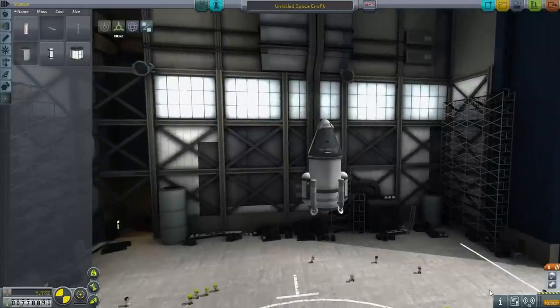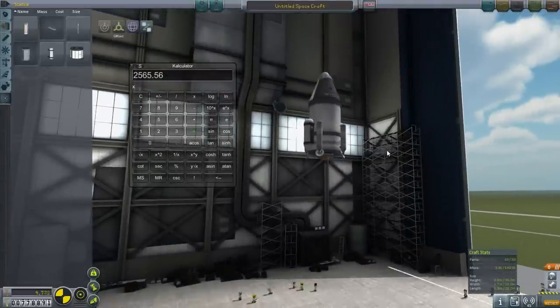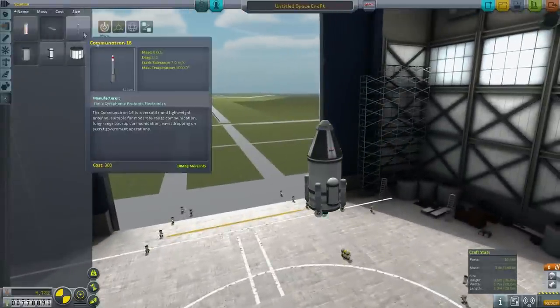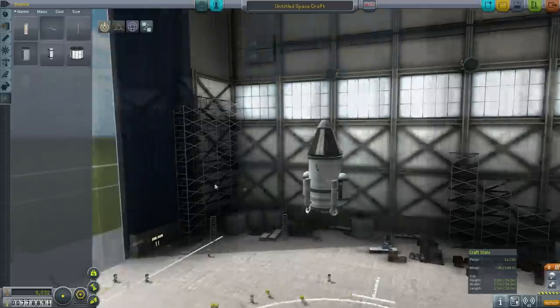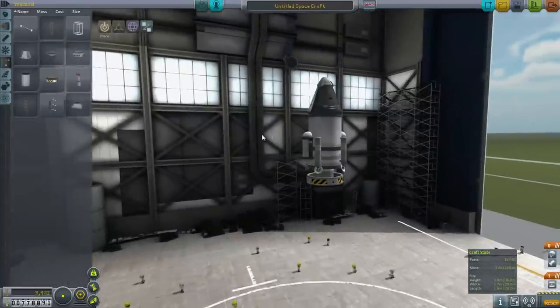Let's quickly see what this stage actually has. Just in this stage here, we've got 2,565 meters per second. So we're not going to have too difficult a time getting to our delta-V requirements. This stage can, on its own, handle the transfer to Minmus, landing on Minmus, and a return without any trouble.